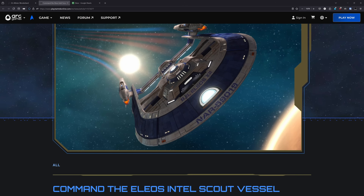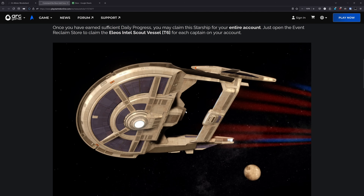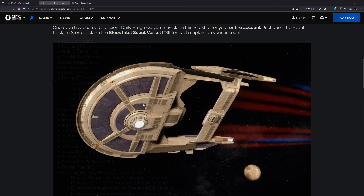Next up is the stats breakdown for the Elios. This is a ship from Season 3 of Star Trek Picard. We saw this at the very beginning of that season — this was the ship Beverly Crusher was on, and it is the ship that was tractor-beamed and thrown into the Titan. It is a very small ship and had only a few people on board.